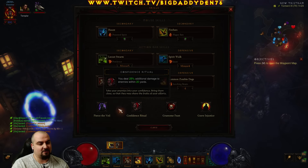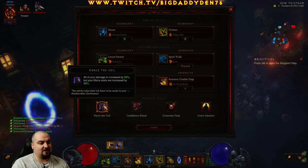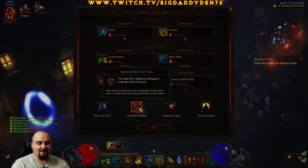Passives: Pierce the Veil, Confidence Ritual for the big damage buffs, another damage buff from Gruesome Feast, and Grave Injustice for cooldowns. Pierce the Veil will ensure that your DOTs at range will tick for high DPS. Confidence Ritual will also do it at close range within 20 yards. But more importantly when you use your Angry Chicken and it explodes, it ensures you get that big damage buff.